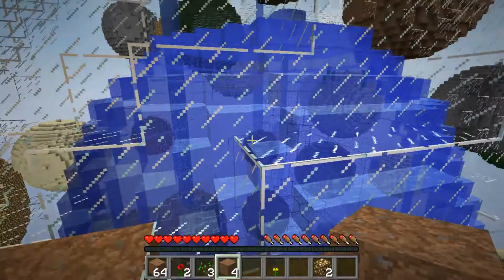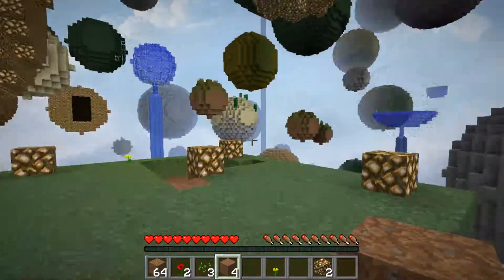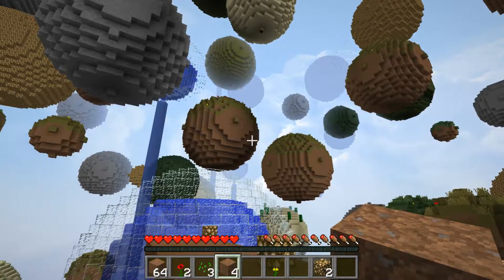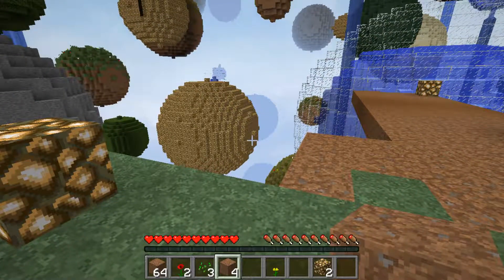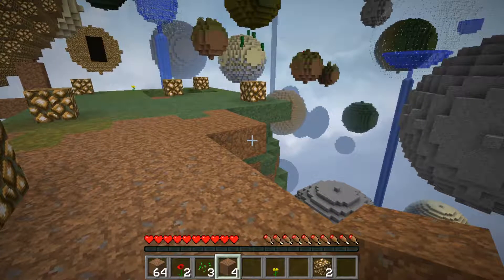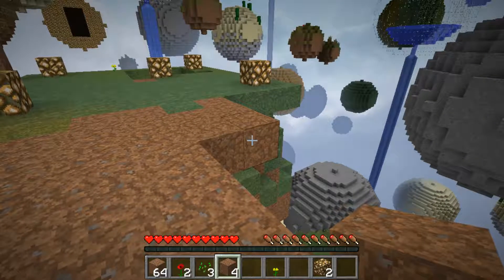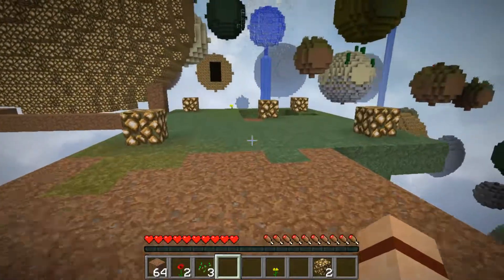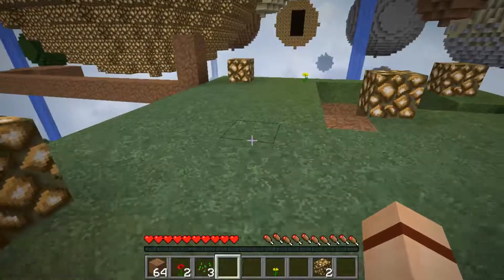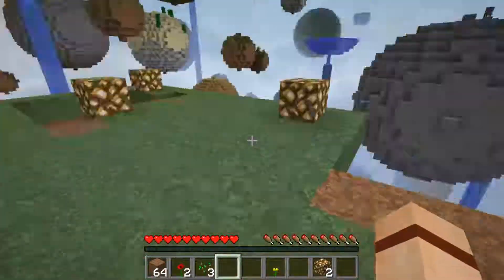I think we should be fairly safe now. We do have that huge glowstone planet there to help shed some light. Over here in this direction - no, that's just some dirt, I thought I saw a zombie over there. We did see that creeper down below. I'll pick up my dirt block - every little bit is going to count in this world. Let's go ahead and dig out some more and see if we can make it through the night.